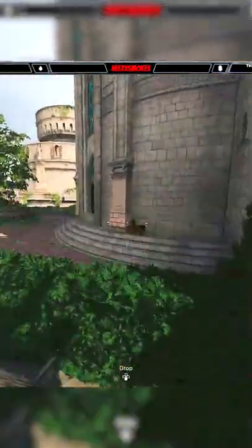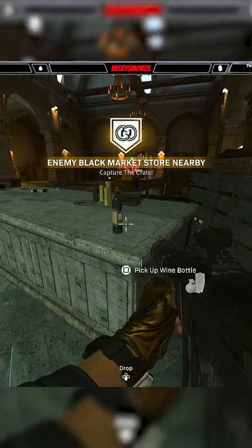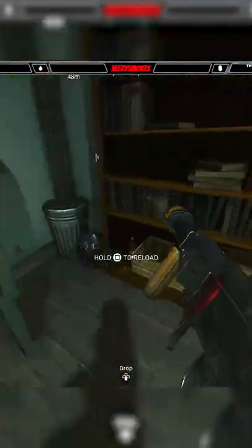First thing you want to do is head over to this building and grab the first one. Then the next one is going to be over here in this building, right outside the front door.